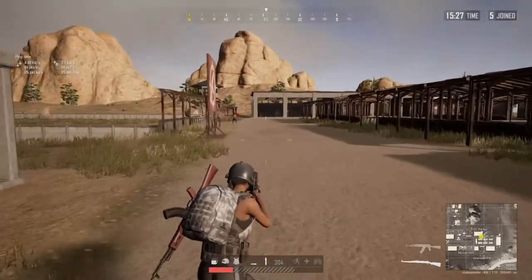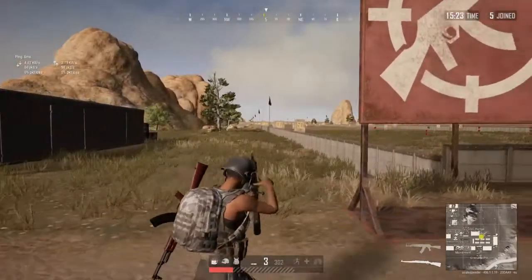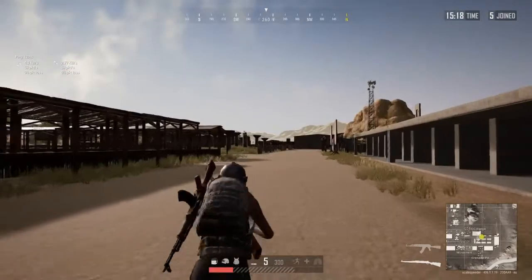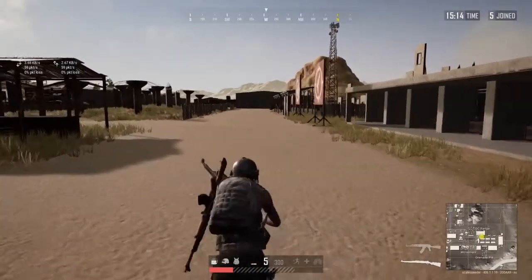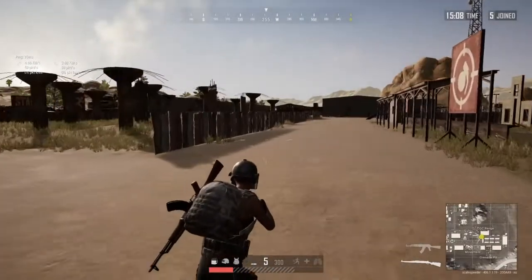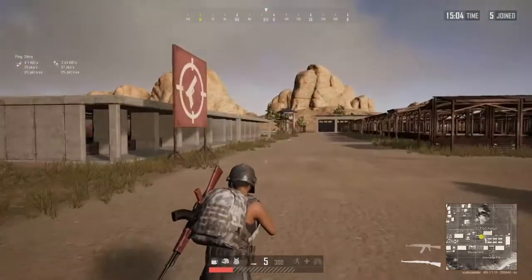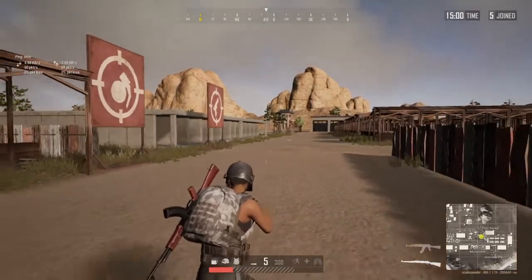So spend a lot of your time running around the training mode just shooting at people. And now this is the real trick to how I got that 372-meter headshot against a running target — and don't worry, I'll play it after I stop talking as well. And that is: when you see an opportunity to hit a shot like that, give it a go. If you look at the video, you'll see that I had to lead the target by a ridiculous amount.